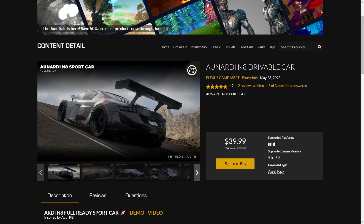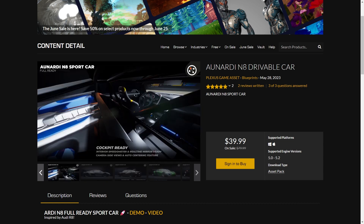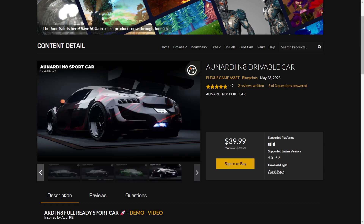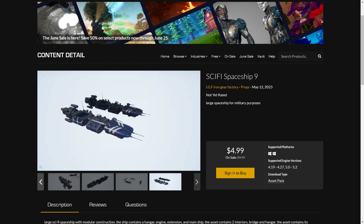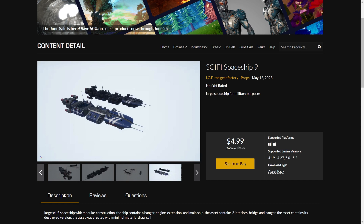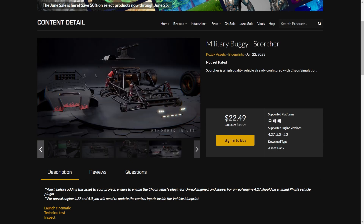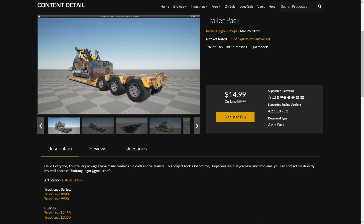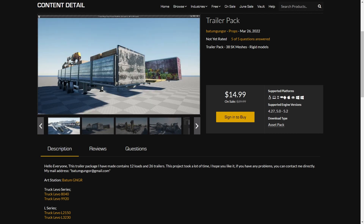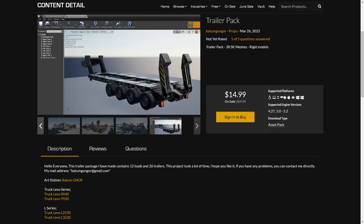On the vehicle side we got the RD8 drivable car by Plexus Games. Looks really high quality and the interior speedometers are working and it includes mirrors. If you want a large spaceship for cheap with basic interior, the Sci-Fi Spaceship 9 might be for you. Then we got the Military Buggy Scorcher — looks like a customizable buggy. And then the Trailer Pack, which I would probably combine with the truck from the City Sample vehicle.